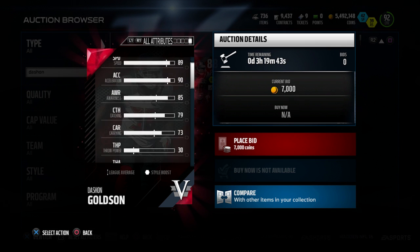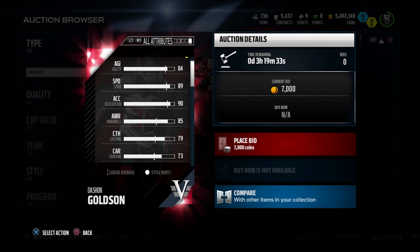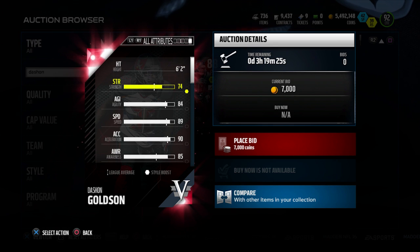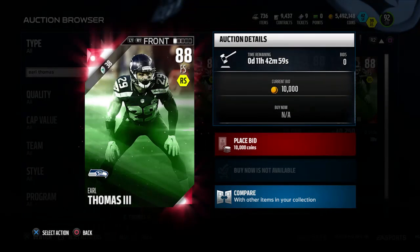The speed and acceleration for this card are solid — 89 for speed, 90 for acceleration. It will actually probably be the lowest in terms of pure speed of any of the safeties we're taking a look at today, but it's still pretty quick, so that's not something I'm particularly worried about. Overall, a very, very nice card here. I definitely like Deshaun Goldson.